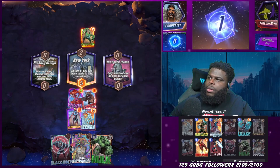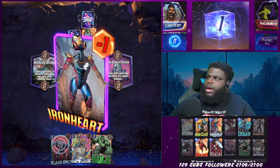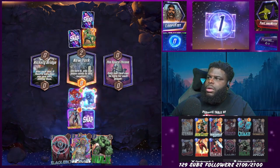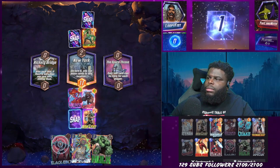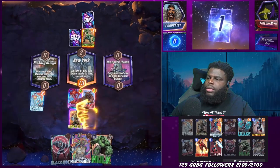Luckily the next game goes really well. We're both running Lockjaw, and both locations are pretty bad for Lockjaw — Rickety Bridge and Space Throne on the right. In the middle we have New York, which is pretty much the only spot to play Lockjaw, since you can't play on Rickety Bridge and you really can't play on Space Throne either. But knowing I have Quake, I try to use it coming out of Lockjaw to swap things around and screw the opponent over.